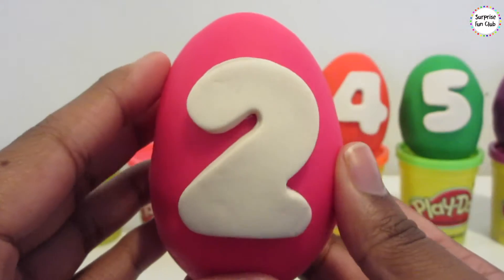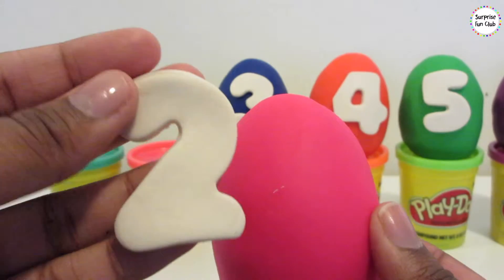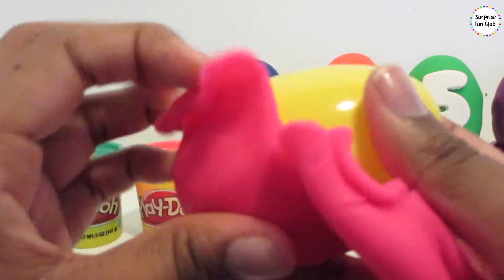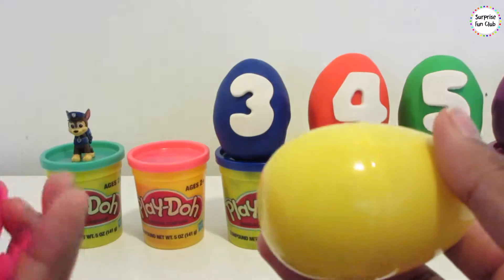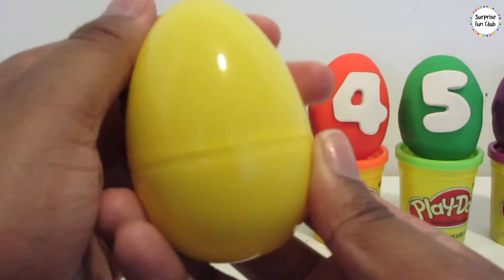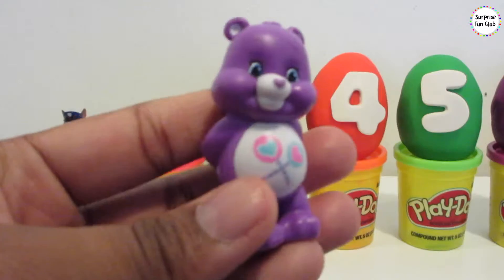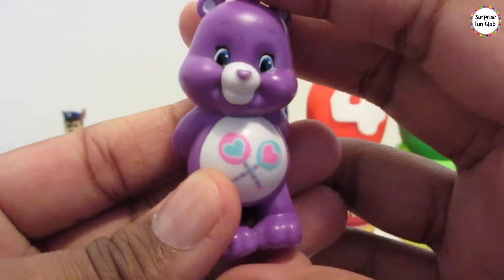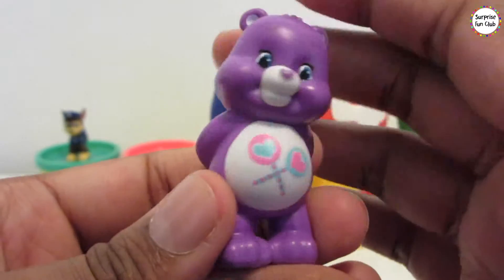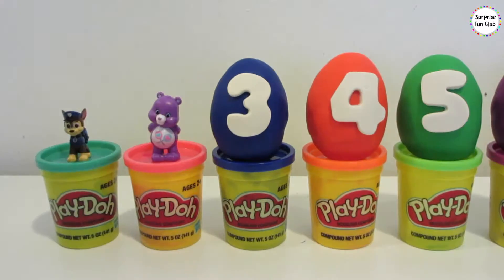And let's grab number 2 egg. This is a number 2 egg and it's pink. You can say number 2 as dos in Spanish. Number 2. Let's open up this pink Play-Doh. We have another yellow surprise egg. Let's see what's in it. Whoa, it's a Care Bear — a purple Care Bear — in the number 2 surprise egg. Super awesome, right, friends?